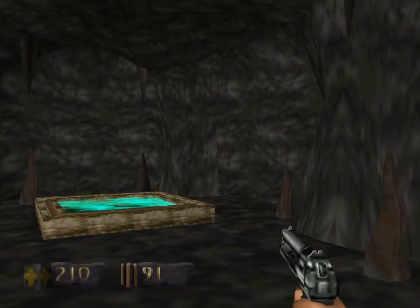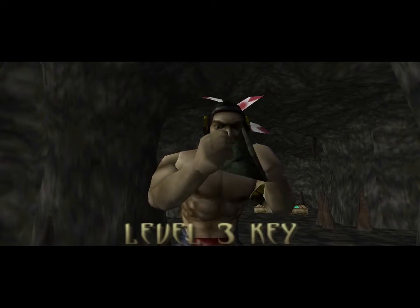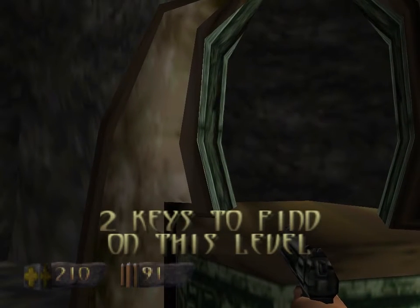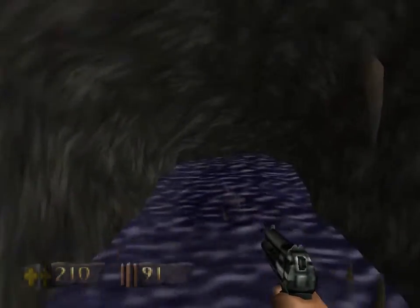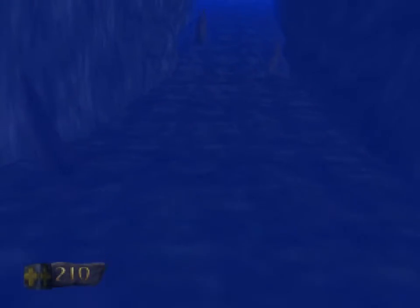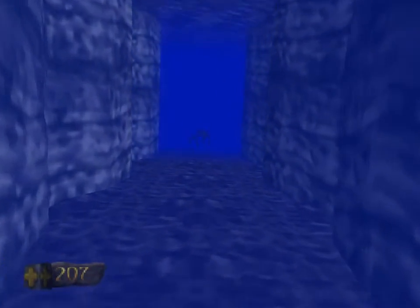Again, we've still got more areas to explore here, so we don't want to take the portal. Another method you can use to aid in your exploration is — you'll notice some areas are marked with Life Force Talismans. Might as well go the other way first, and that way you know you haven't gone the Life Force route.